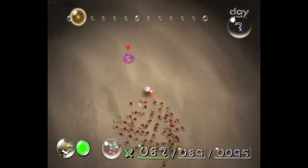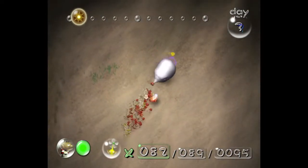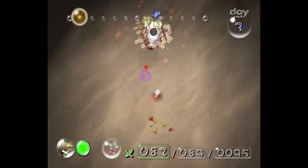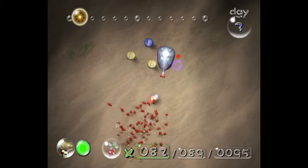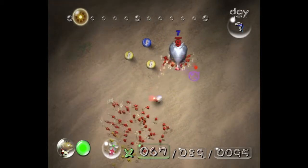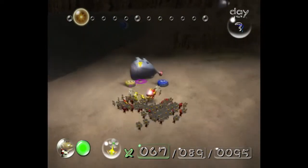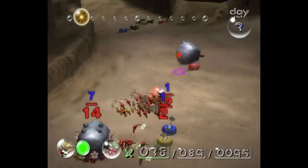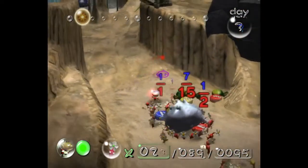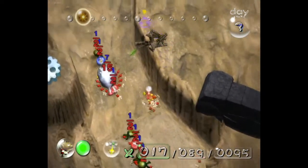Now that that guy's dealt with, we want to kill this one over here. We want to throw reds on this guy — about 15 reds, which puts us at around 67. Then collect the other ones with your remaining Pikmin. All this stuff is just going to be used as fodder for the blues when we grow them.